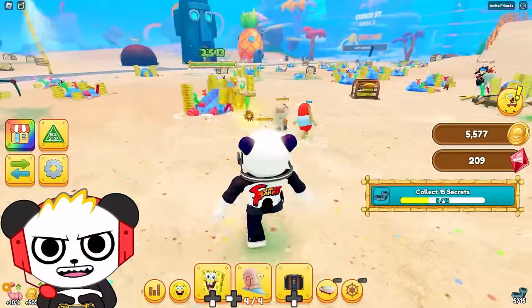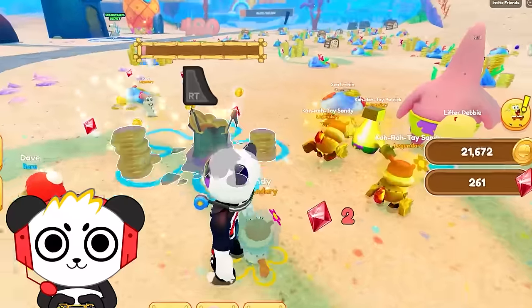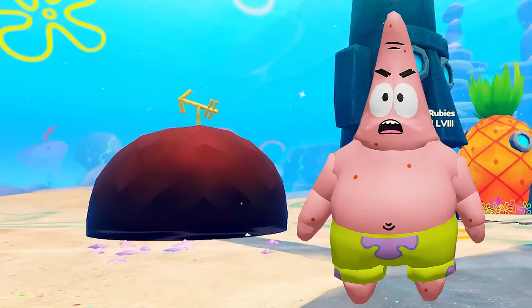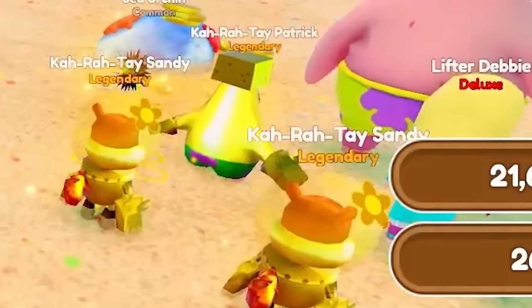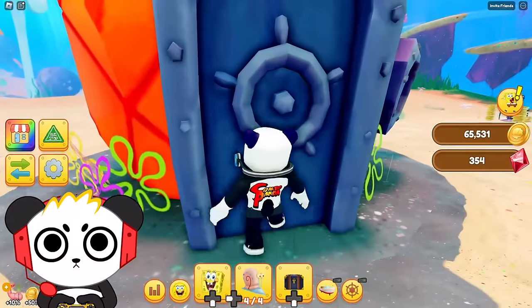A sacred Squidward part! Apparently, Squidward has a time machine — I don't know why that is! Patrick, you want to help me out here? No! So you've got like golden Sandies, come on! No one wants to help me out!